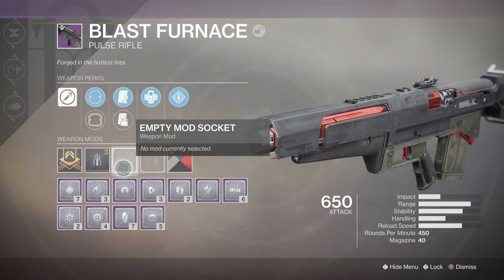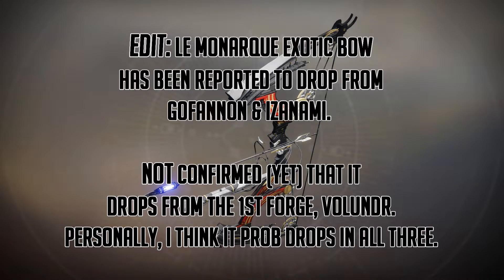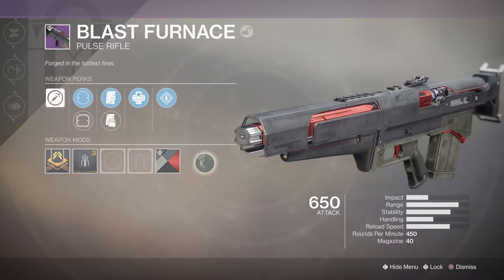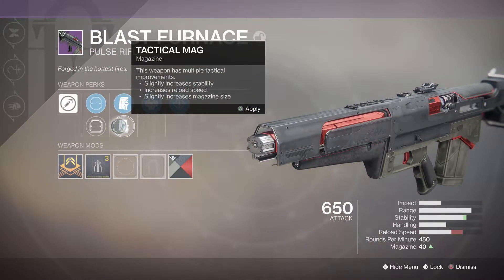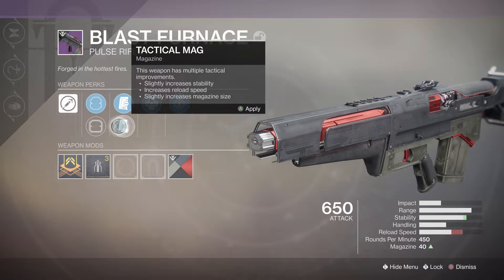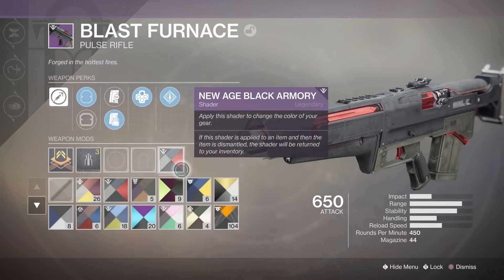So even though the unlock quest to get into the forge is horrible, it is absolutely worth it to get the pulse rifle. The bow is not too bad too, but a bow is a bow. In other forge news: the exotic bow is now dropping in the first two forges, and the secret to get the third crest is slowly being cracked — it's pretty involved and there are still some stumped guardians out there.